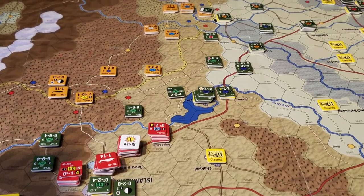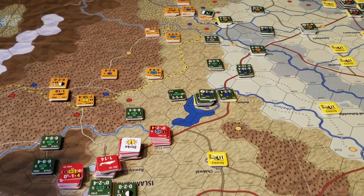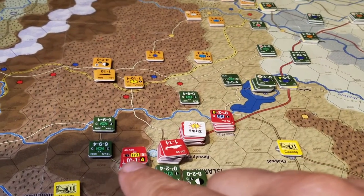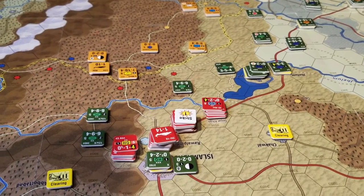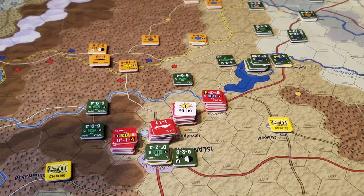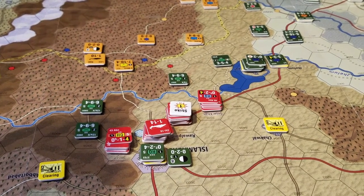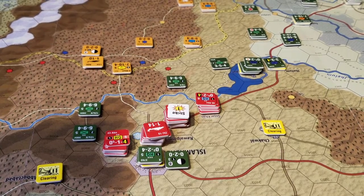Just a quick follow-up note on these strikes. I'm not sure of the value of hitting, for instance, an HQ. Unless you kill it, it's still going to have all its capabilities and just have a plus one DRM on its attacks or combat impact.